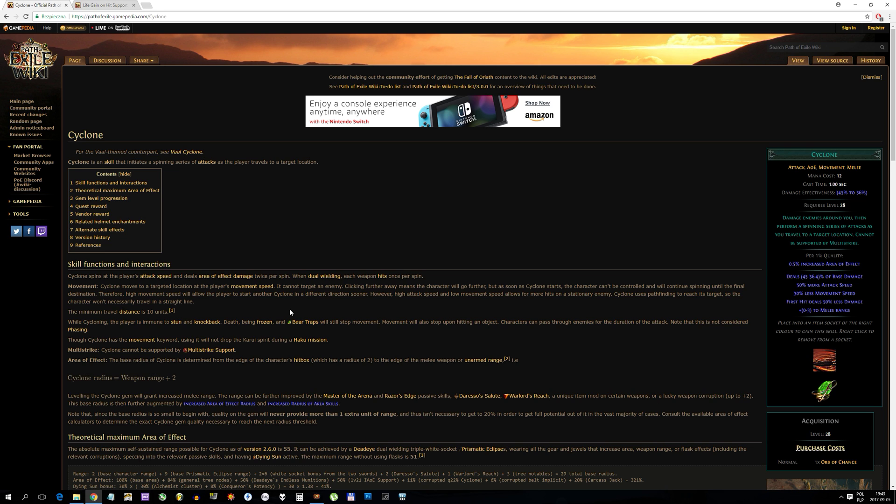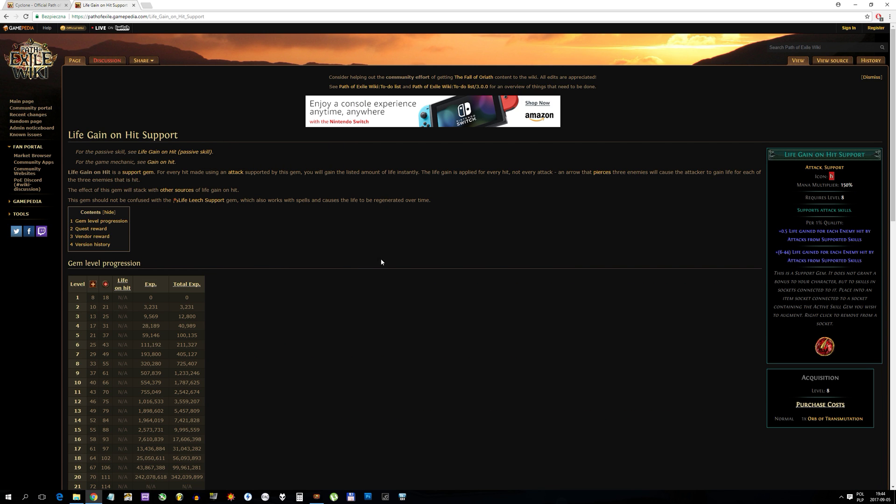It is very important to know this because if you want to include cyclone in your build, especially in a spell trigger build, you need to know that. The way I was thinking to test this was by using the life gain on hit gem.